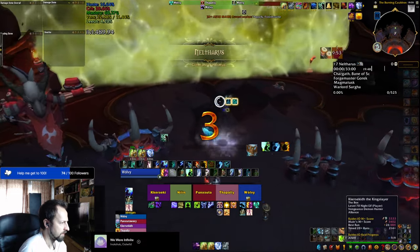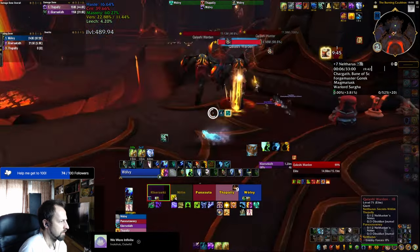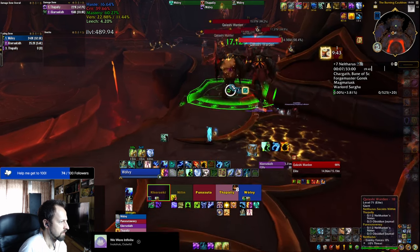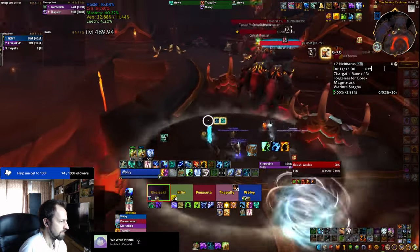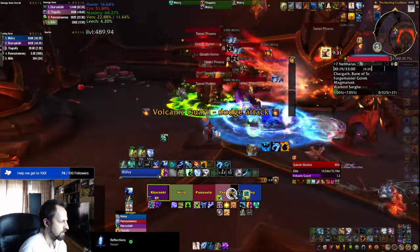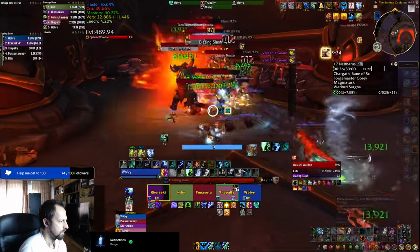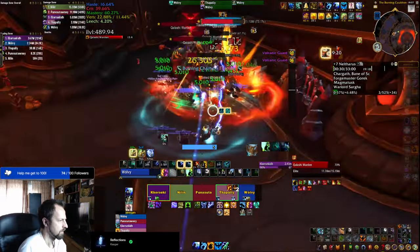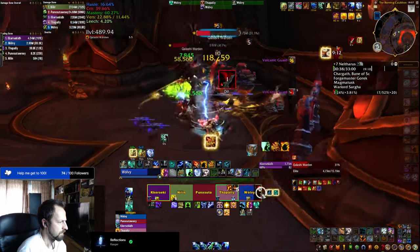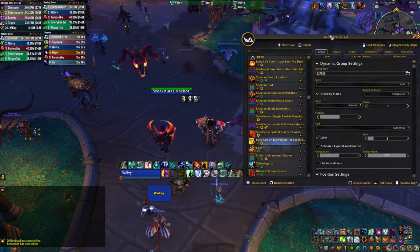The second gem I'm going to suggest is a weak aura that adds the spells and abilities of mobs with their timers and cooldowns on their nameplates. For example, I can see that this warden has 6 seconds left before he casts his frontal ability. This is extremely useful when you're assigned to kick a spell — without it you might sit there waiting for the cast to start, but with it you know the cooldown so you can freely use your GCDs and then wait to press that interrupt button.